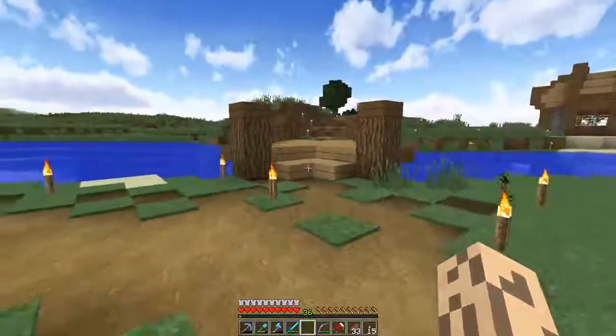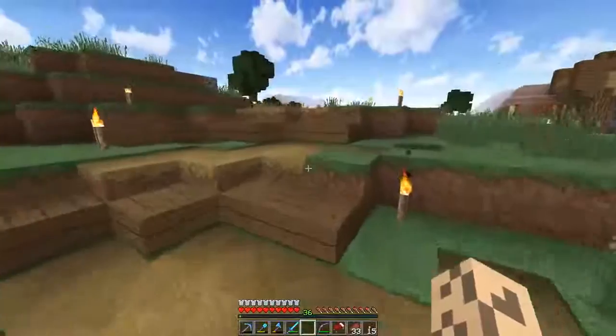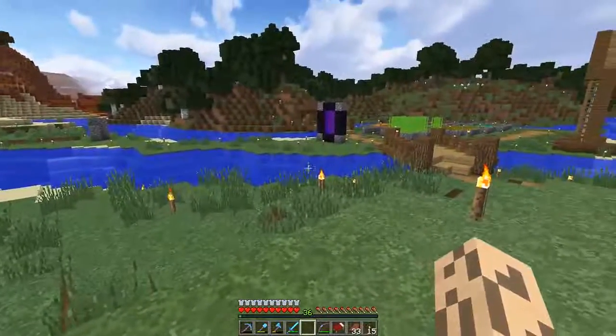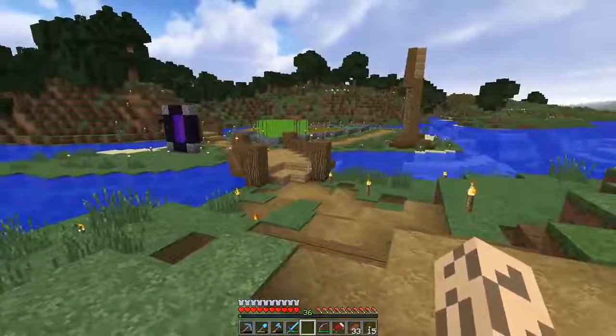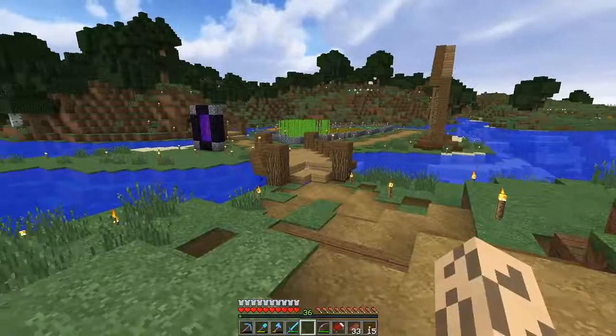I'd like to ask you a question: what would you think of me modifying a texture or two? There won't be major modifications — just things like the water hearts, or maybe even the water, or mostly cobblestone, because I find the green in that is way too vibrant.